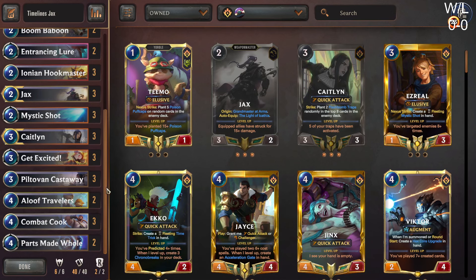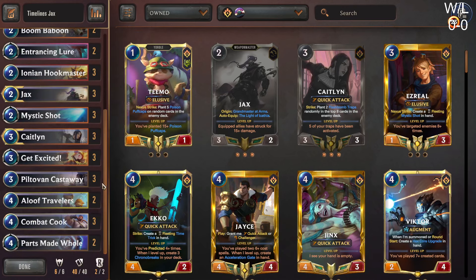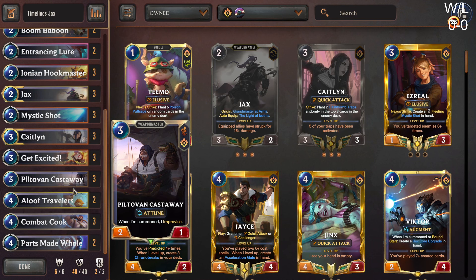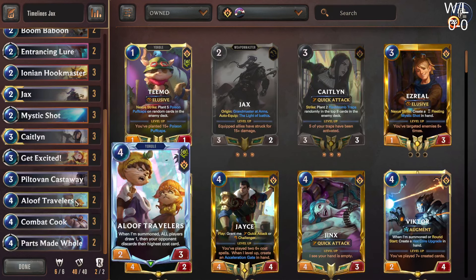There are a lot of really cool synergies with the Timelines. Once you get to pick up the extra static units, your whole goal is to just do unfair things — pick the best forge out of the three options and get the value from the original card. With cards like Piltover Castaway and Combat Cook, they get pumped up so huge with their equipment on top of it. Combat Cook becomes whatever forge up with the improvised — he's a huge card. Aloof Travelers and Combat Cook are insane in this deck.